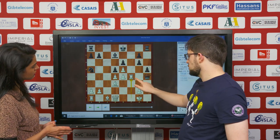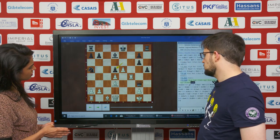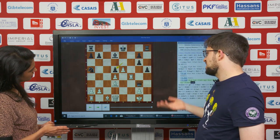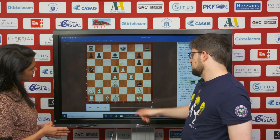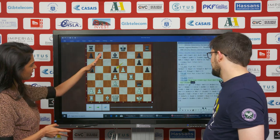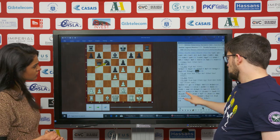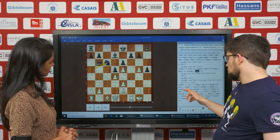I can start with rook f4 as well, forcing queen g3, then take, take. Maybe rook f3, maybe e6. Looks very unpleasant for black with no development — just looks very bad. So he went knight e6, which I thought was the only move.